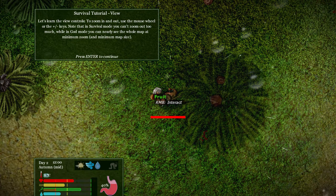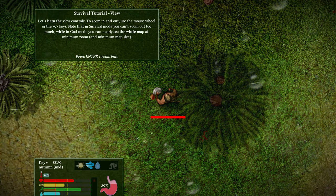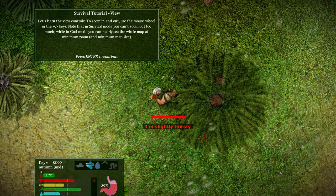You know what? This is Dino System. It's $7.99 usually, marked down to $6.99 on Steam, in Euros. Whatever. Bye.